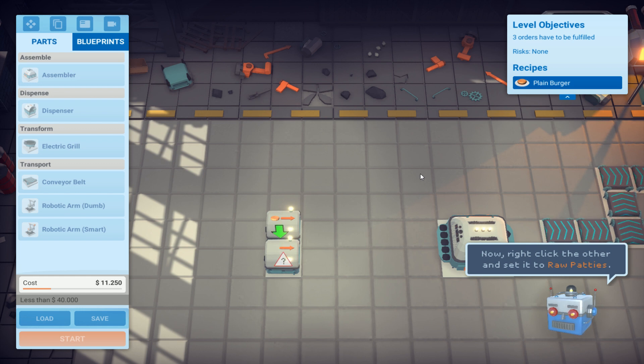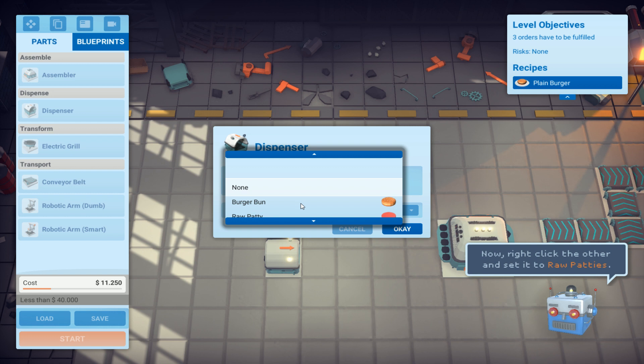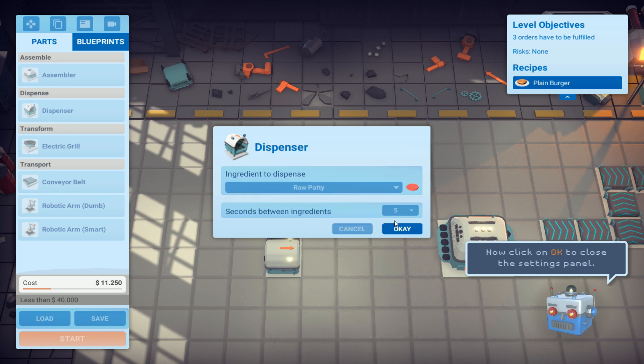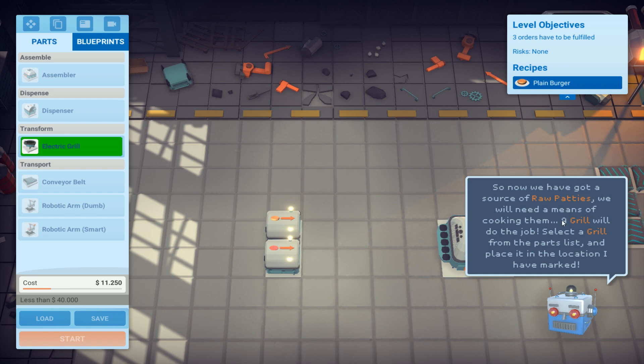I have another game called The Turing Bear Universe - I've been playing it for like 15 years and the game sound did not work, then suddenly after some years the game sound started working again. Okay, right click other and set it to raw patties. That's a hamburger - let's chop it, hamburger meat, select OK. So now we have got raw patties, we will need a means of cooking them - a grill will do the job.